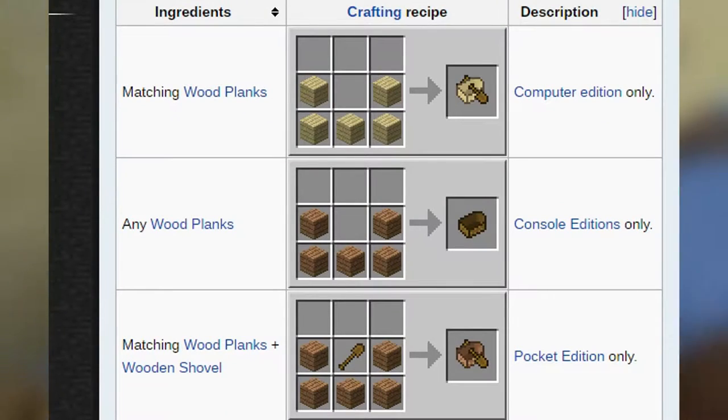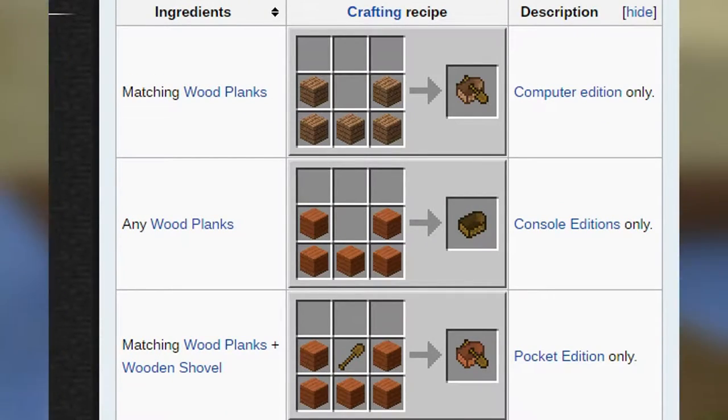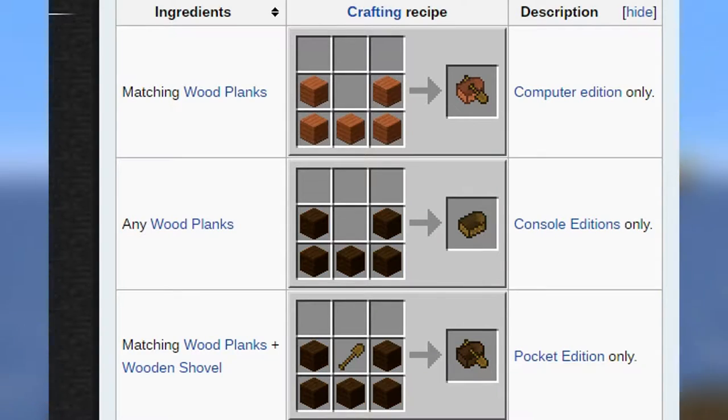As of today, the crafting recipe for the boat is the same for both Minecraft PC and Console Edition, but it is different for Minecraft Pocket Edition.